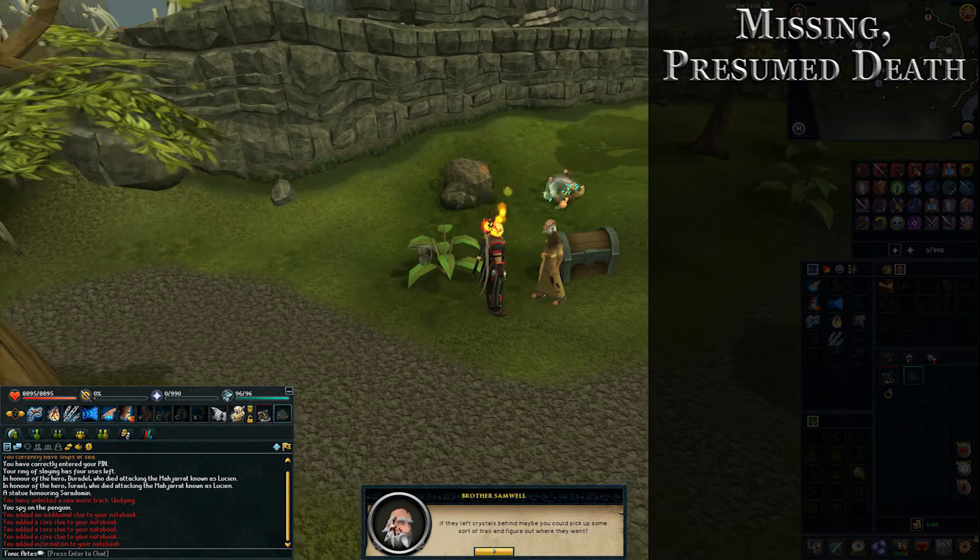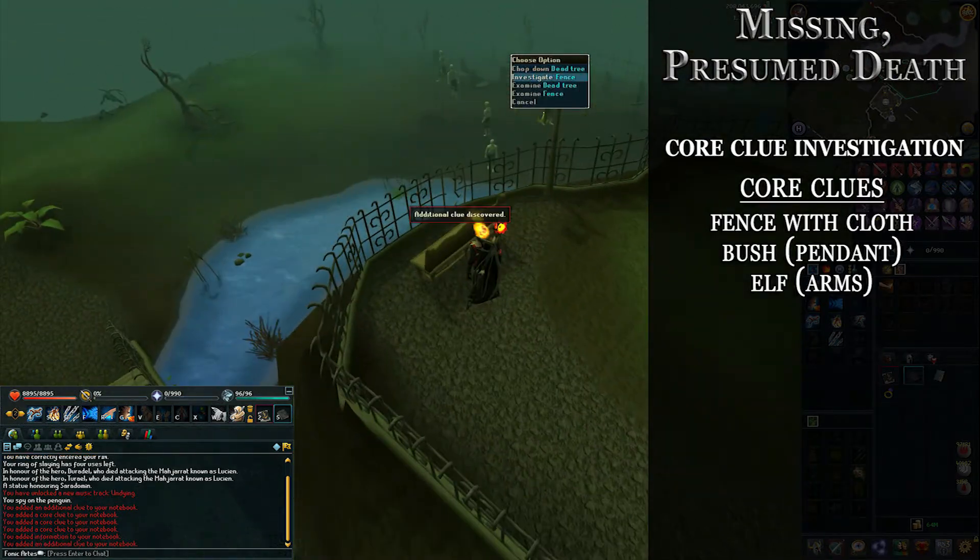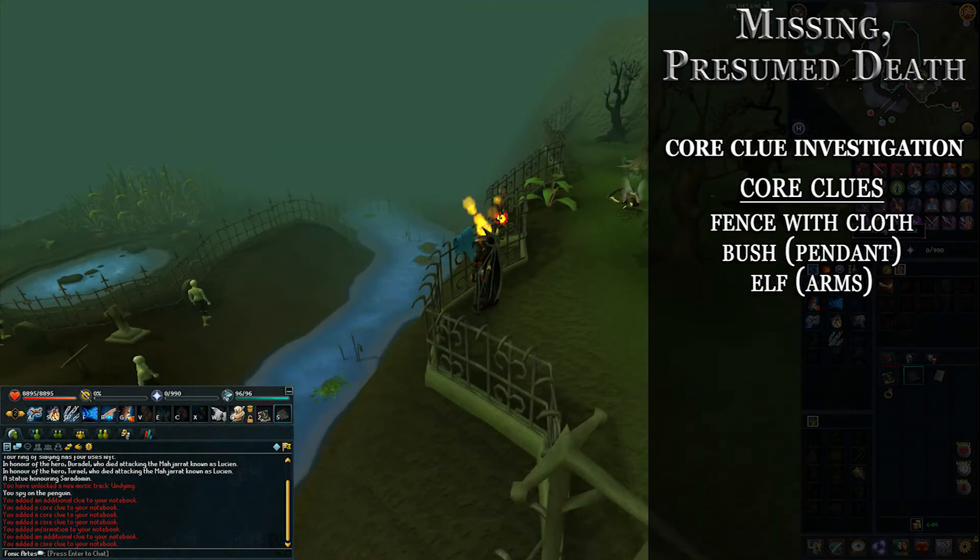He'll mention which way they went — there are three chat options and you have to go through all of them. You can choose who you think it was; I just went with Sliskay.